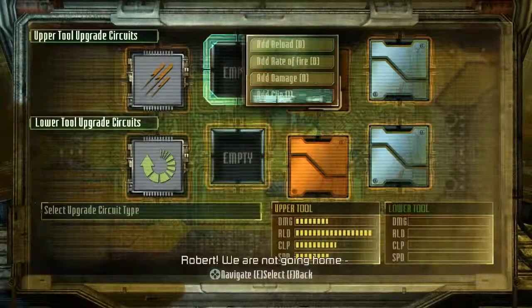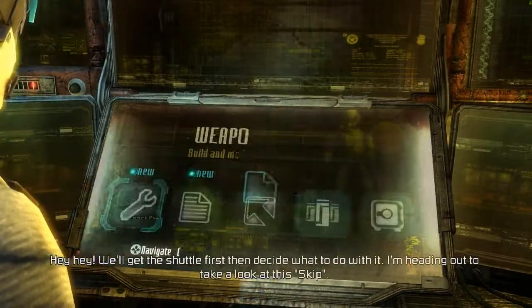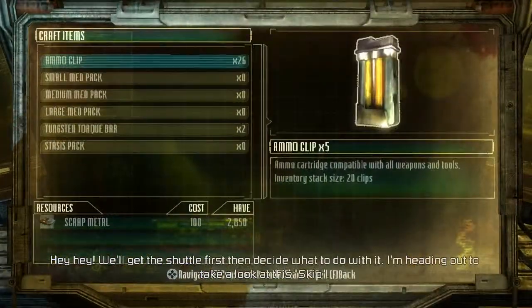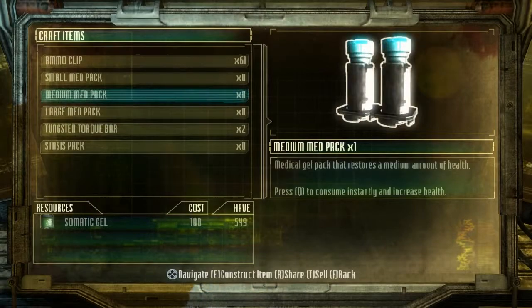Robert, we are not going home. We'll get the shuttle first and decide what to do with it. I'm heading out to take a look at this skip. Good call, Isaac. Alright — oh, fudge.